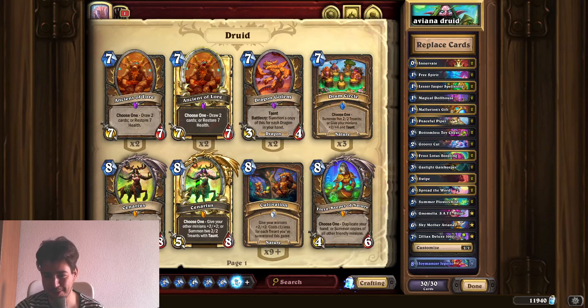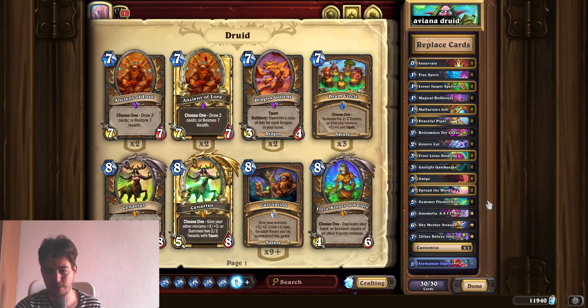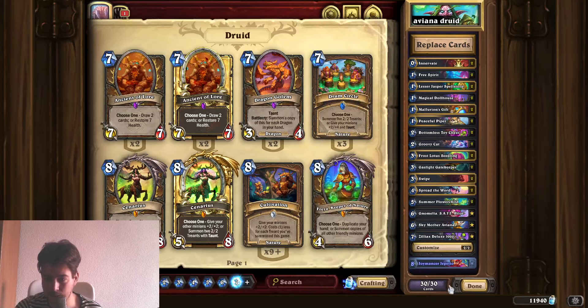Hello guys, it's KDK here and welcome to my video. I'm here with Aviana Druid in Standard, which is a very popular deck at this moment and is supposed to be very fun to play. The deck is built around getting random legendaries from the Aviana card, and we will also be upgrading our hero power with the support cards. I'm missing Geppetto, but as the creator stated, it's not that necessary.